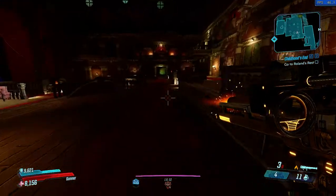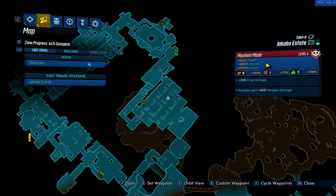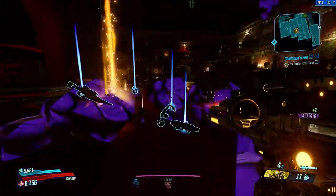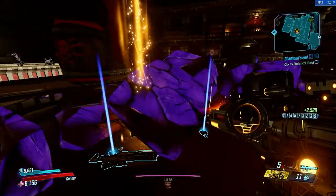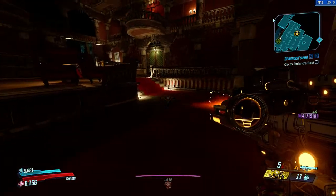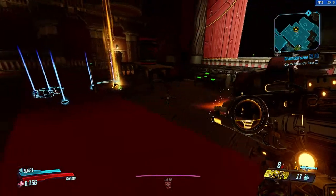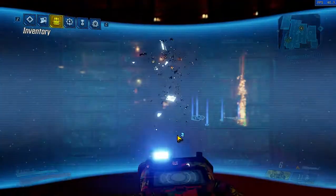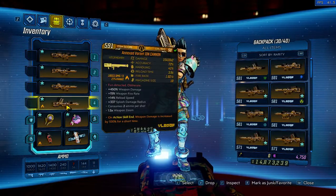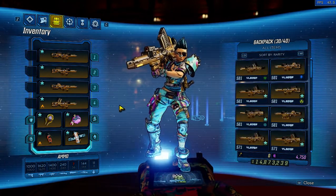As you just saw, we can one-shot Billy the Anointed with no bonuses — maybe a cryo action skill end bonus, so a little bonus there. We can get that one-shot even with the negative 25% crits modifier. To explain what I did: I just entered Iron Bear and exited it. We have the action skill end on the Ion Cannon, and I pulled this one-shot off without even proccing my action skill end.